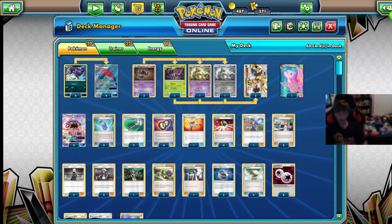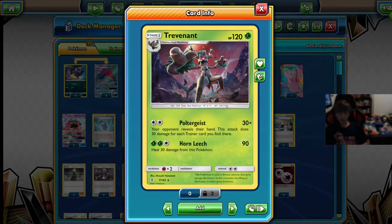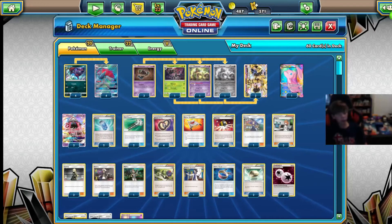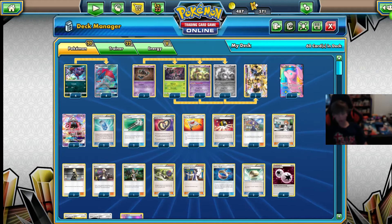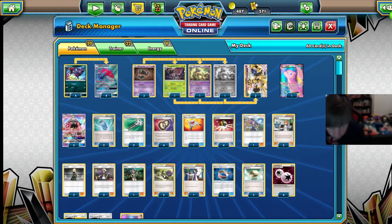So we have the 4-4 line, then 3 Phantump, and then 1 of the Grass Trevenant. This Trevenant is for the Lycanroc and anything else that's weak to Grass, because if they have 3 trainers and you have a Choice Band on Trevenant, then you're going to be hitting them for 240 damage — that's going to be a knockout. Even with a Dumbbell on it, it's still a knockout. Normally a Lycanroc would just run through this deck, but with this Grass Trevenant you can take out the Lycanrocs super easily.